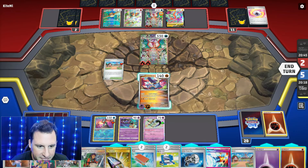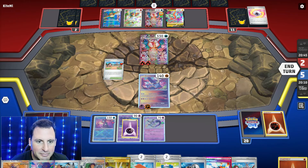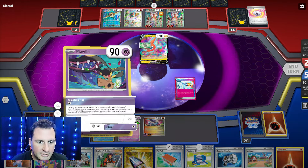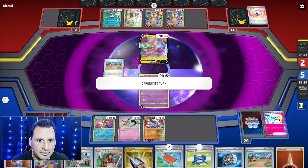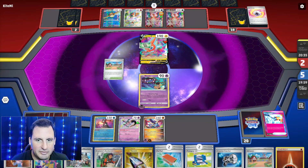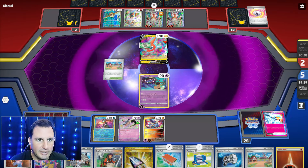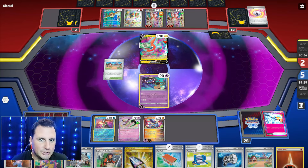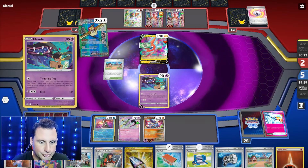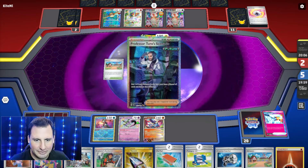We can actually Tempting Trap now. Prime Catcher, Prime Catcher, boom, boom, and Tempting Trap. I don't think they have it - the Prime Catcher. I saw the switch before. We have 20 cards, they have 10 - there's no way we lose. We can actually hit the Devolve. Find the right charm. Pal Pad - okay, we're going to wait until they get down to four retreat and four.